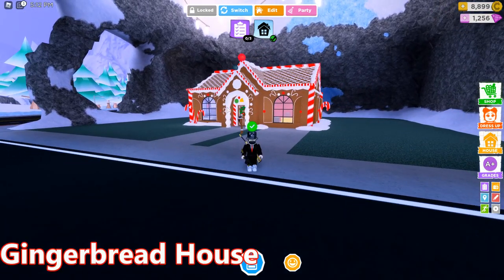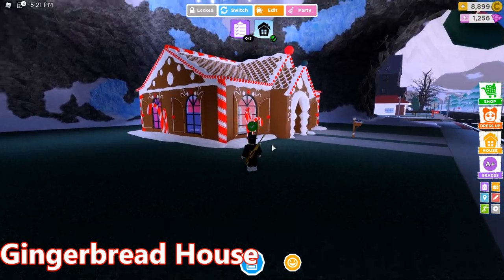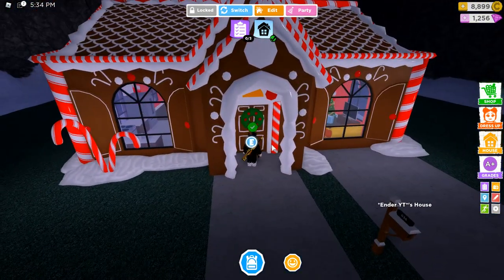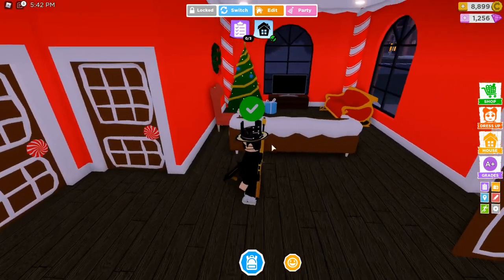So the first one is the gingerbread house. No one uses the gingerbread house. Now it's on sale for 3,500 coins and even now I barely see one — probably one every day. It's because it's way too expensive, 3,500 coins, and it's small.